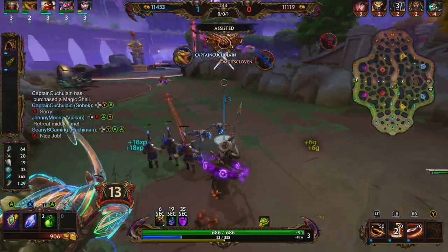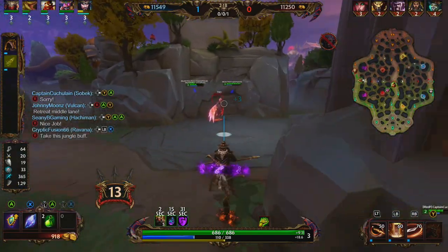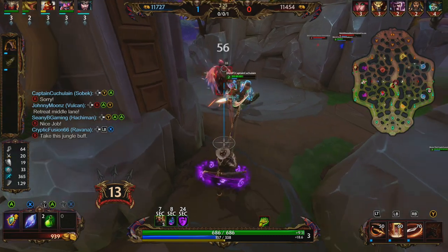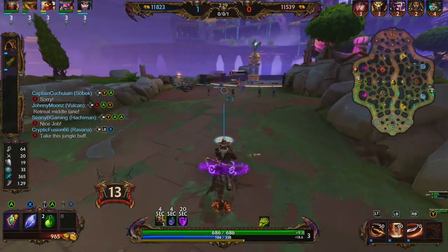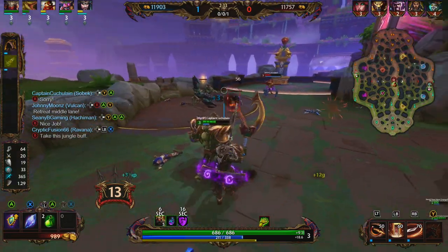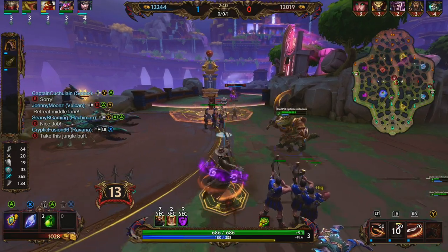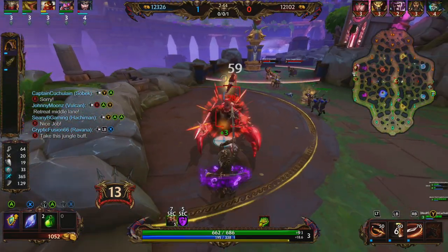Sobek is able to get the first blood. For our relic, we went with Aegis — we're going against an Anhur whose ultimate can be very troublesome, and then they have a Gilgamesh jungle. We're going to go ahead and hit this harpy, get some additional XP. It's a 2v1 now, so we should be able to get a level lead, clear wave with ease, and then just keep hitting camps.